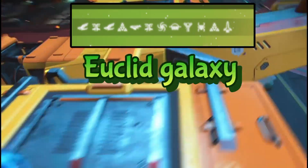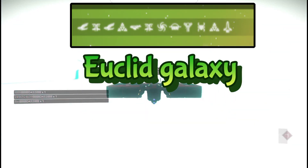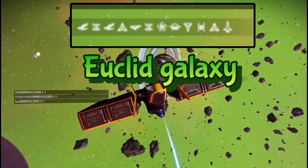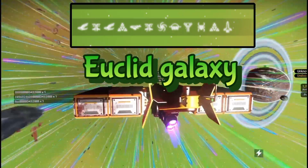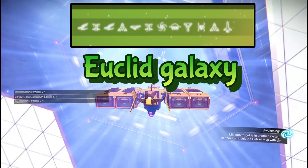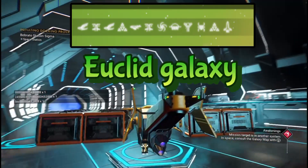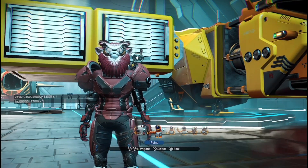Here are the portal glyphs — I found this ship in the Euclid galaxy in normal mode, but you can find it in all modes. The portal glyphs are shown at the top of the screen. Let's get to the space station to land. The pulse engines are really quick in haulers, and it's cool to have the biggest one in the game. It reminds me of being Han Solo! Anyway, that's the Ship Breakdown — hope you liked it folks. I'm giving you the portal glyphs and I'll see you in the next video. Bye!